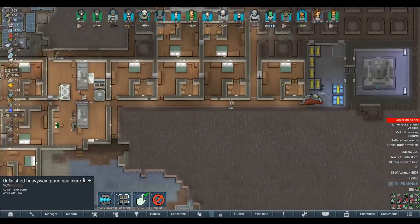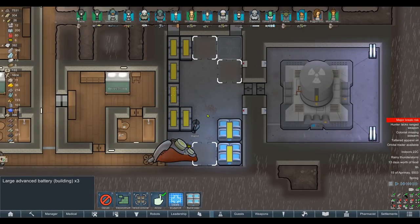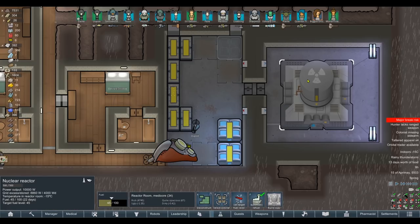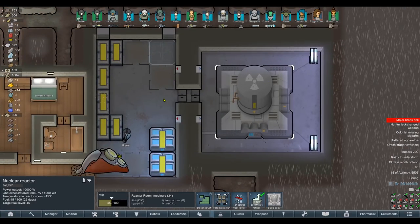One thing I want to do is get a bit more power into the base, because right now at night time we are still barely just scraping ahead. What I'm doing is installing — and bear in mind, yesterday we also bought a shitload of advanced components — I've gone ahead and put down four more advanced battery banks. The reason for that is we are only running our nuclear reactor at half capacity. Obviously increasing the fuel will make it output radiation.